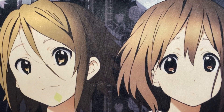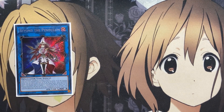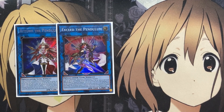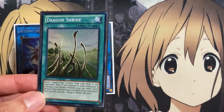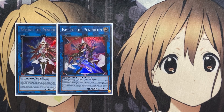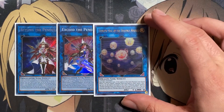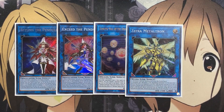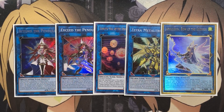Moving on to the Extra Deck. For Link monsters: one copy of Beyond the Pendulum, which has search power and sets up easy scales for Extra Deck summons. One copy of Exceed the Pendulum, a Link 3 monster that gains 100 attack for each Pendulum monster you control. Each effect is once per turn: when Link Summoned, add one face-up Pendulum monster from your Extra Deck to your hand; and during the main phase as a quick effect, special summon one Pendulum monster from your hand or graveyard in defense position with a level between your Pendulum Scales. This gives us other targets for Dragon Shrine — we can send Odd Eyes knowing we can summon it back with Exceed the Pendulum. Also one Crowley the Magistus of Grimoires, one Zephyra Metaltron, and one Apollosa round out the Link monsters.